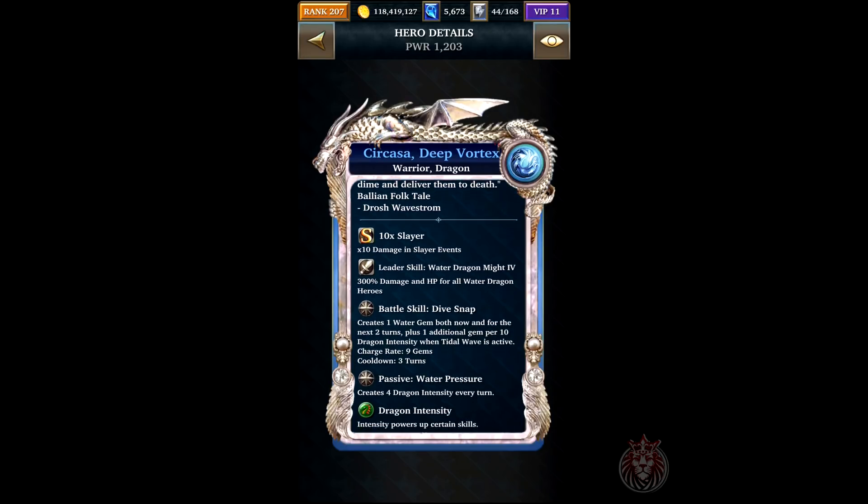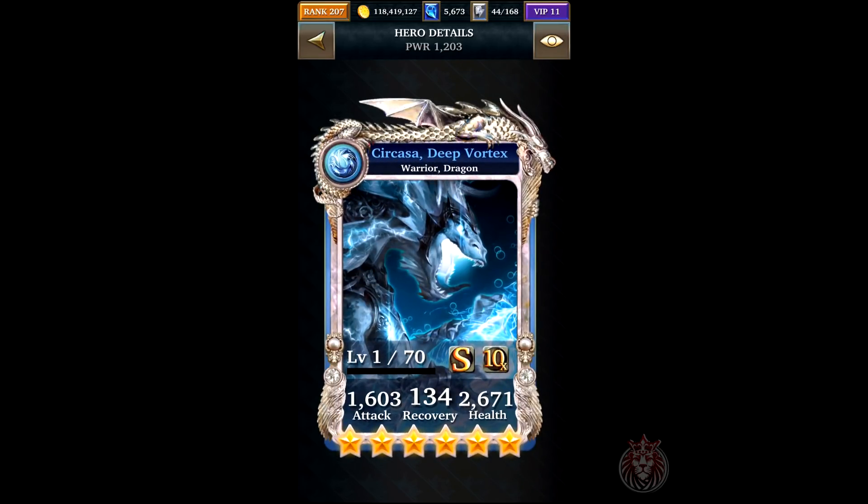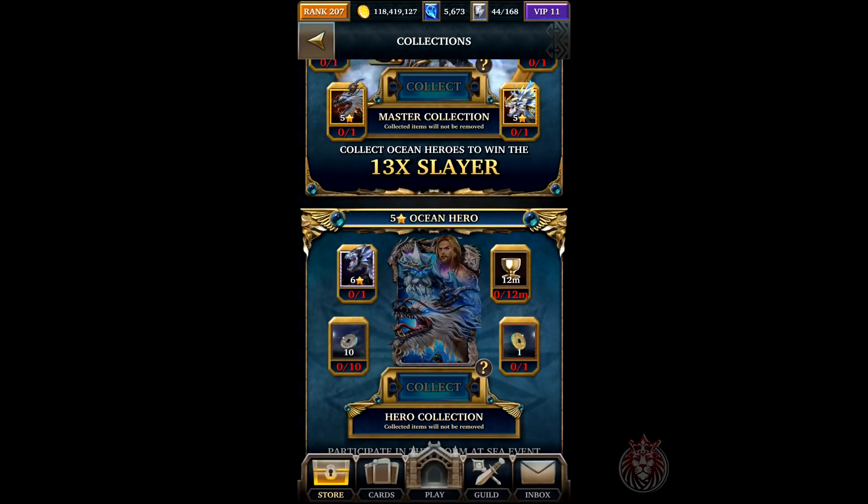This is the free card you can get from the pack — the Deep Vortex Dragon. He's going to be making one water gem both now and for the next two turns, plus one additional gem per 10 dragon intensity when Tidal Wave is active. Tidal Wave is a battle skill we'll go over. It also has a passive called Water Pressure, which creates four dragon intensity every turn.